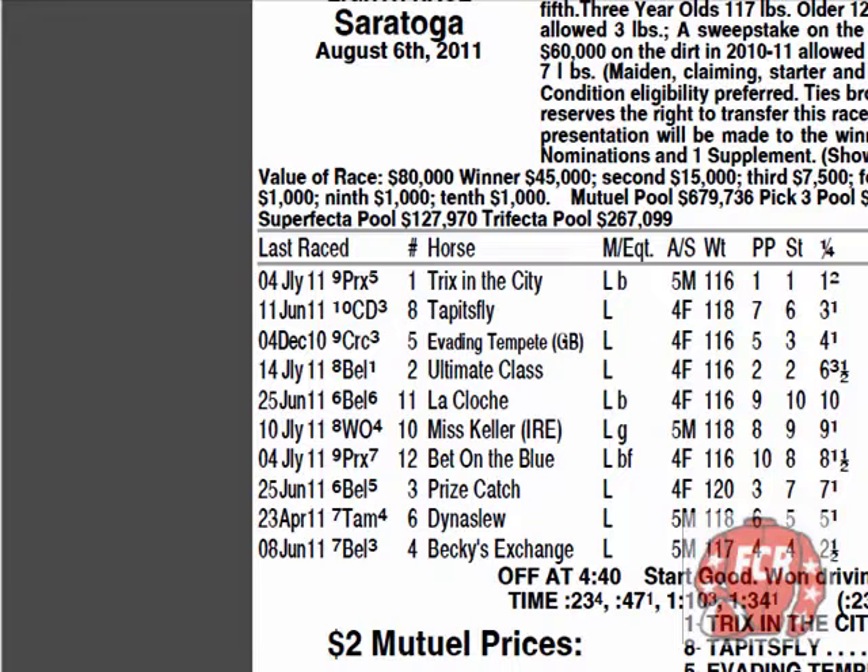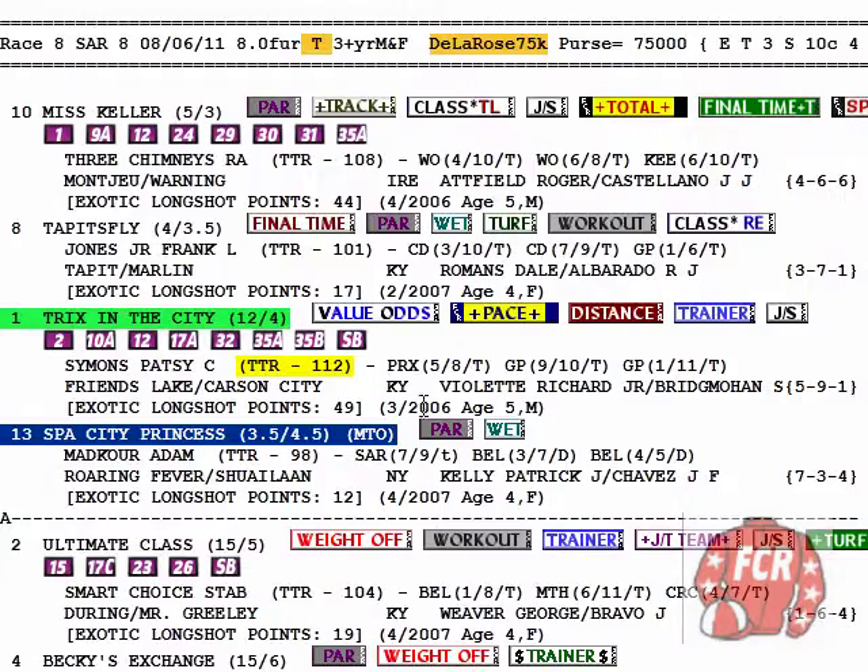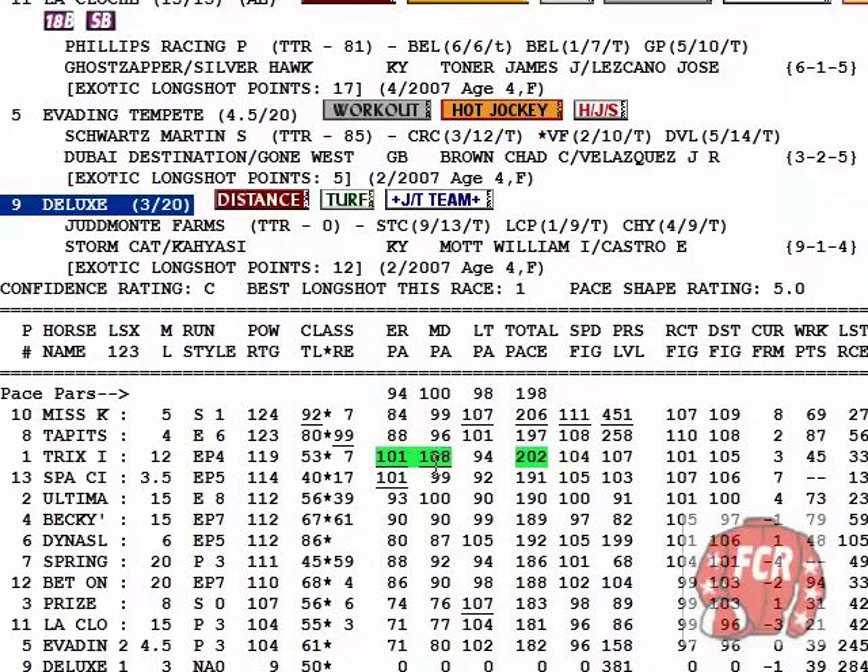Early-mid pace advantage here. Turn time — momentum on the turn. Carries her speed all the way over to the win. Wire to wire. I'd highlight it down here — middle and early pace. You see I highlighted her total pace at 202, that being the second best in the race. I find that a little significant, worth mentioning.